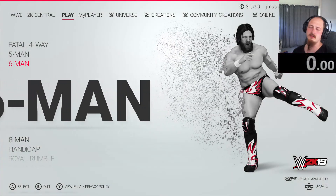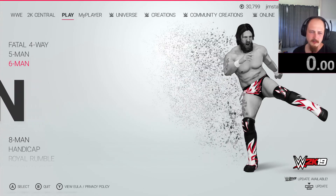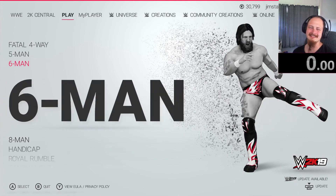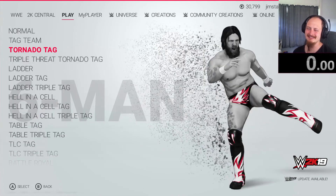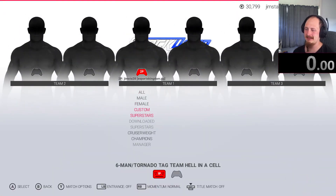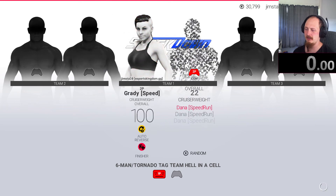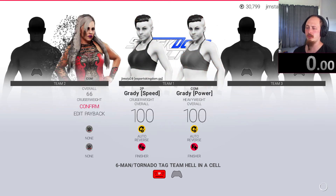Hey guys and welcome back to our W2K19 speedrunning video series. We're up to video number 69. We're going to be having a Hell in a Cell triple threat tag team match — two Gradys versus two Danas versus two Danas inside of the brutal Hell in a Cell structure.